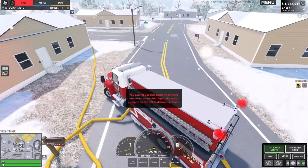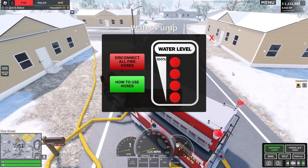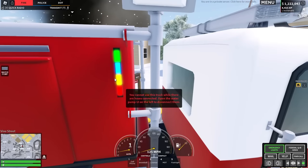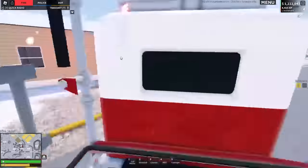Now heading inside the vehicle, there's a button on the left hand side called water pump. You can head inside here and check the water level of the vehicle — how much water there is. You can see there's a little color chart on both sides showing you how much water is inside the vehicle, and currently we are full. So that's good.